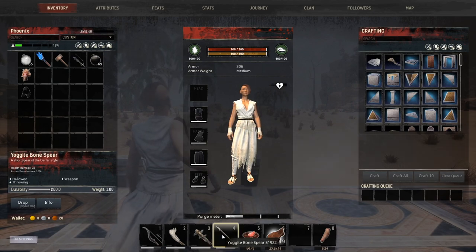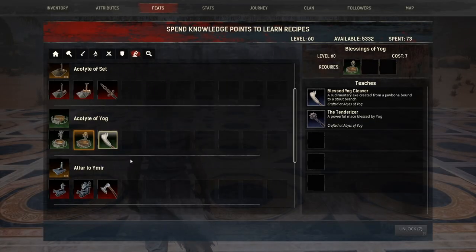You also get the Yoggite bone spear — health damage of 23, armor pen of 16, it is a throwing spear with durability of 200. Once you reach level 60 with each one of the religions, you will have the ability to get the blessings of that religion, and what you get is a new harvesting tool. In this case, the blessed Yogg cleaver, and then you get a weapon or armor or different things — for this one, we get the tenderizer.